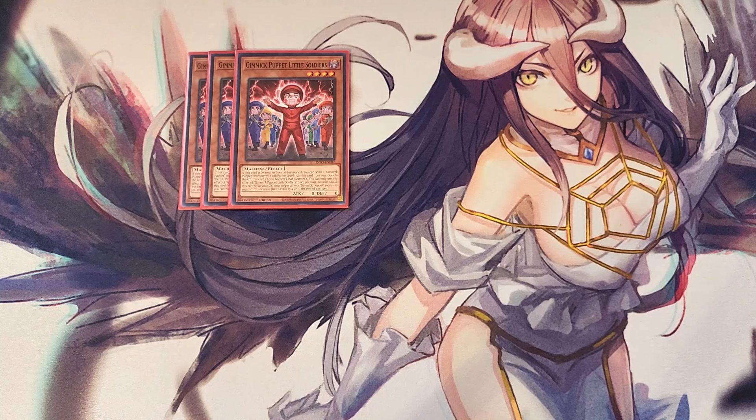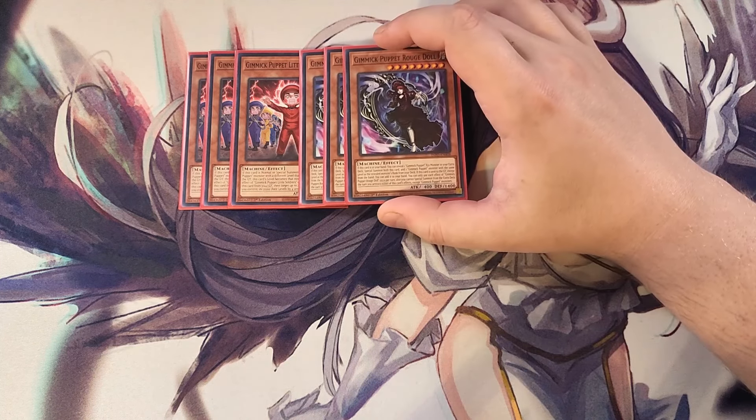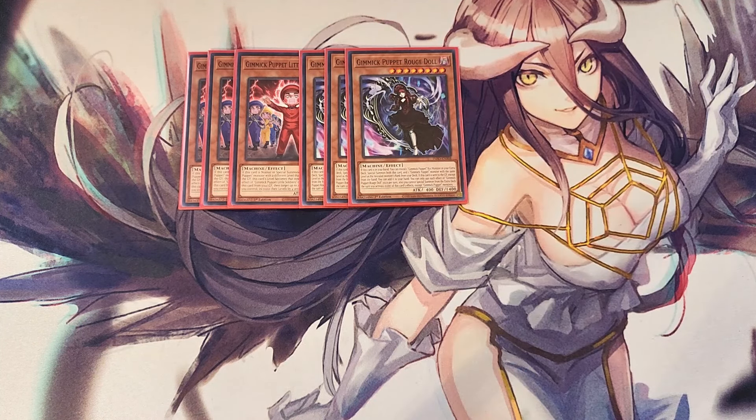We play three copies of Rogue Doll. Rogue Doll is definitely a three-of as well, with a crazy powerful effect: if this card's in the hand, you can reveal a Gimmick Puppet XYZ monster in your deck and special summon both this card and a Gimmick Puppet monster with the same level as the revealed monster's rank from your deck — an awesome ability to get two monsters on the field for an XYZ play. Also, if this card is sent to the graveyard except from the hand, you can add it back to your hand, which is a crazy powerful recovery effect.